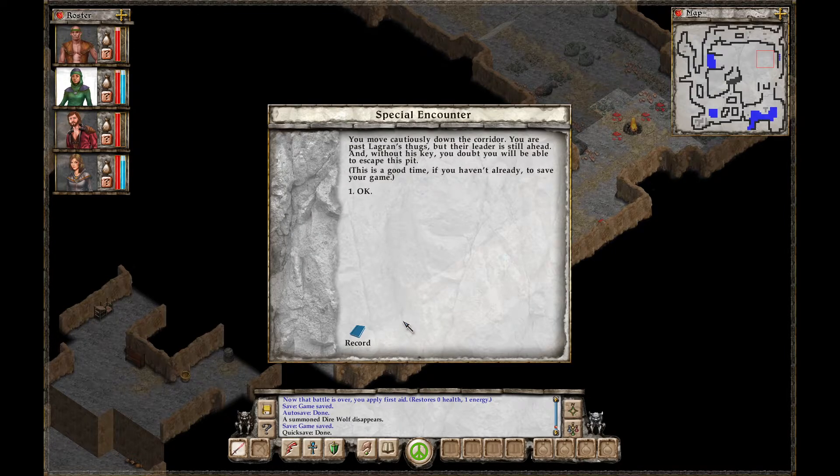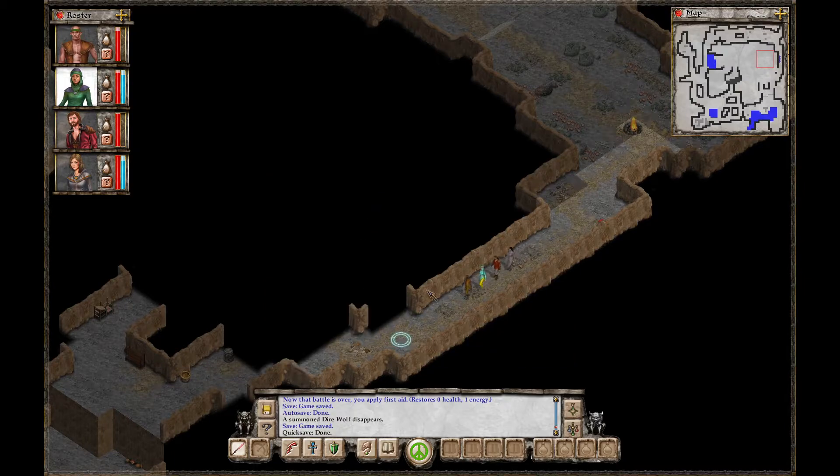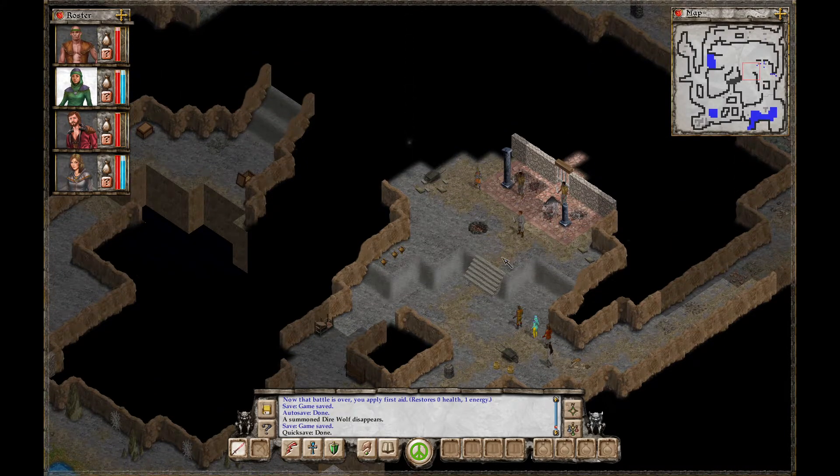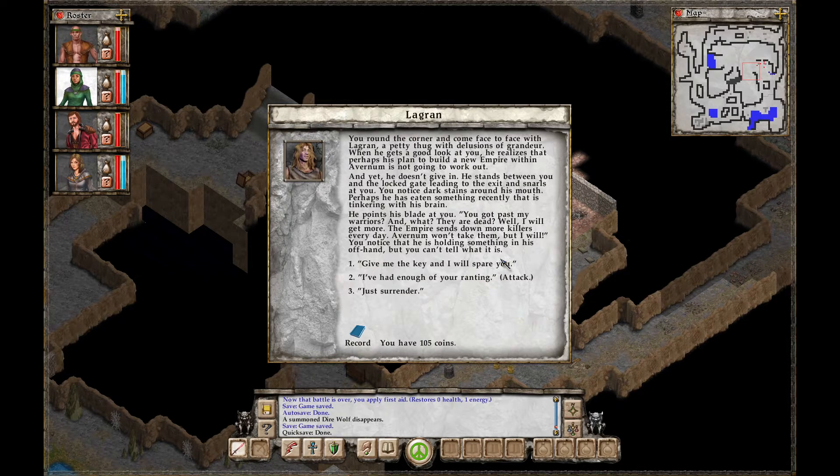You move cautiously down the corridor. You're past Logren's thugs, but their leader is still ahead. And without his key, you doubt you'll be able to escape this pit. This is a good time, if you haven't already, to save your game. You round the corner and come face to face with Logren, a petty thug with delusions of grandeur. When he gets a good look at you, he realizes that perhaps his plan to build a new empire within Avernum is not going to work out. And yet he doesn't give in. He stands between you and the locked gate and snarls at you. You notice dark stains around his mouth — perhaps he has eaten something recently that is tinkering with his brain. He points his blade at you. 'You got past my warriors and what? They are dead? Well, I will get more. The empire sends down more killers every day. Avernum won't take them, but I will.' You notice he's holding something in his off hand, but you can't tell what it is.